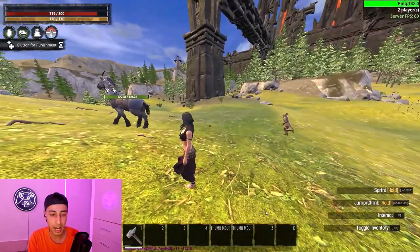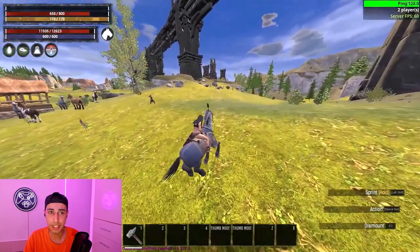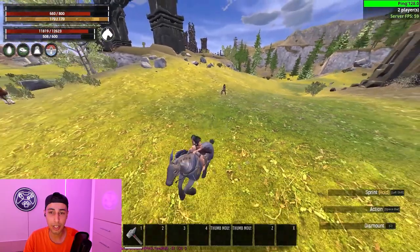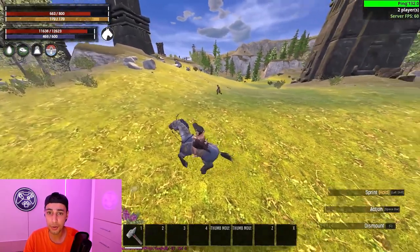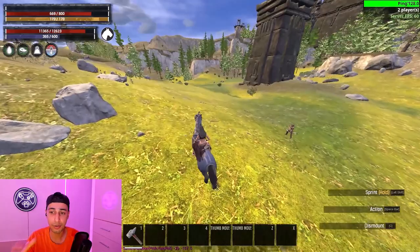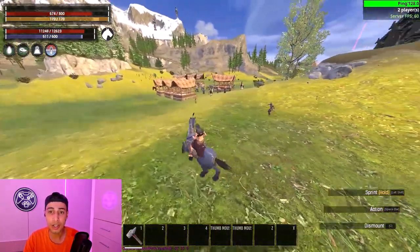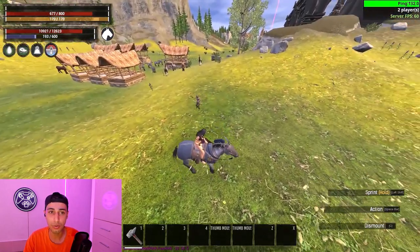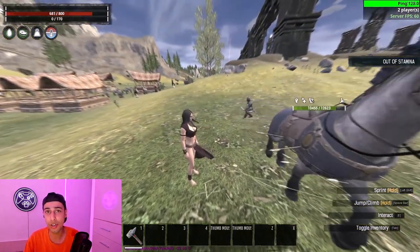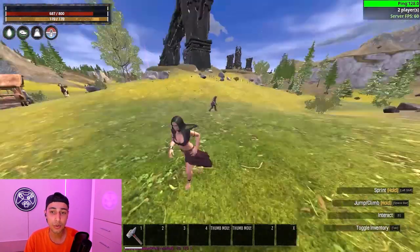I think horses are now the best counter against archers. When my friend hits me with arrows, I'm not getting instantly knocked down — I'm only getting a little bit of stamina damage on horse. This is quite good against a full archer with hollow bone arrows and a white forge bow — the best archer gear in the game. He needs to hit me seven times to knock me down, compared to just one shot with a spear or axe. So this is quite unbalanced.